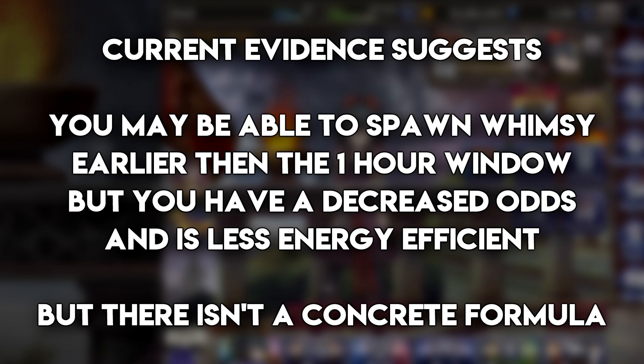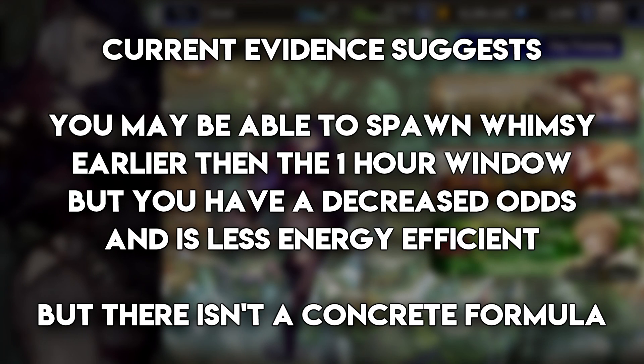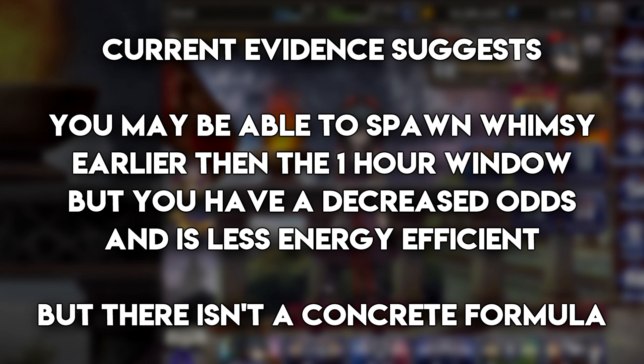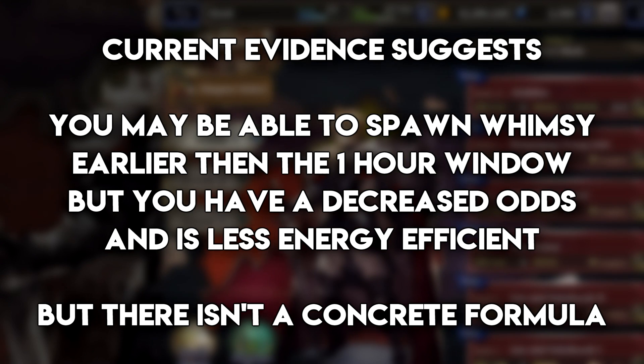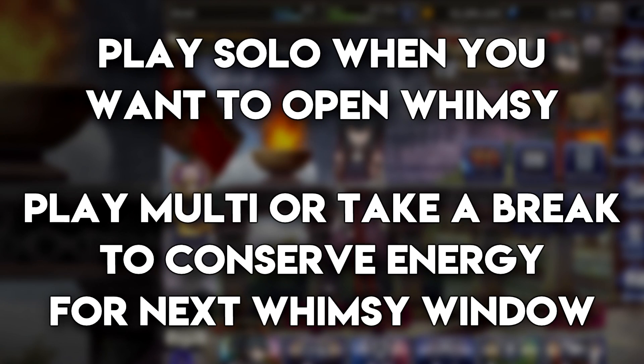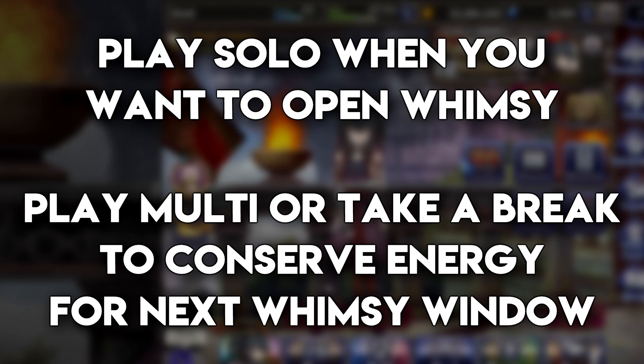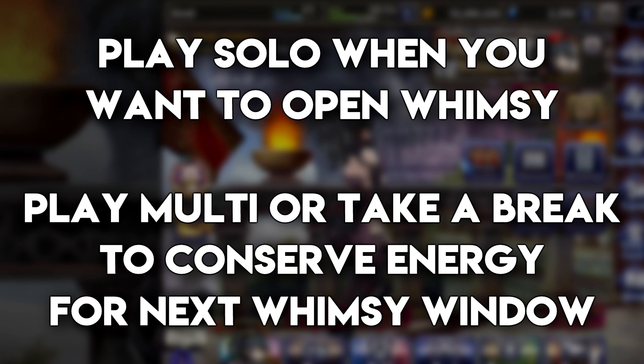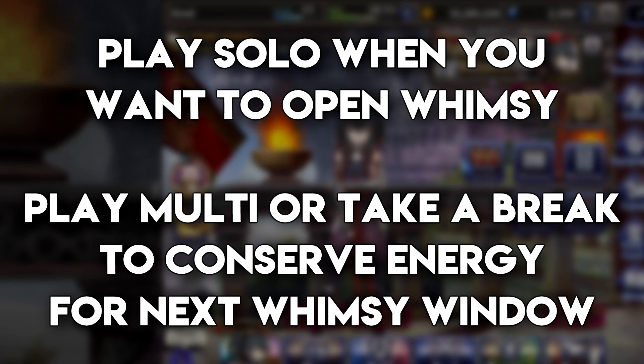So what's the best way to spend your energy, especially during events with double drop rates, while still trying to open the Whimsy Shop as much as possible? Play the game, spend your event tickets, do your story mode, daily events, JP quest, guild chambers, growth egg stuff — finish all that. If you haven't opened the Whimsy Shop yet, continue with shard quests and story mode farming. Once the Whimsy Shop opens, stop doing solo content and go do multiplayer or take a break, because multiplayer can never open the Whimsy Shop anyway.